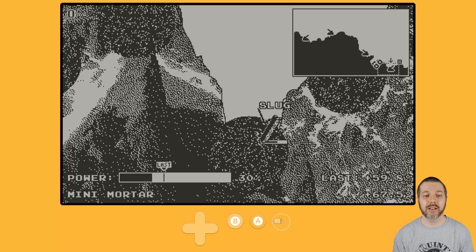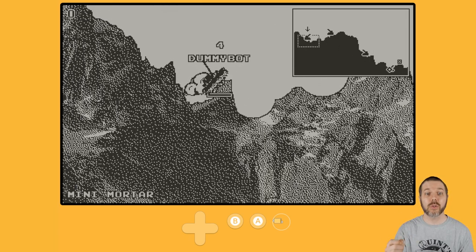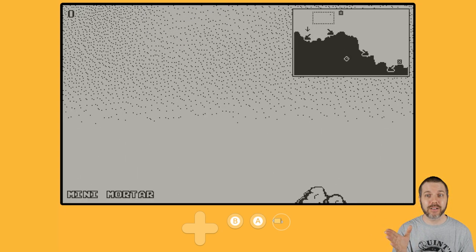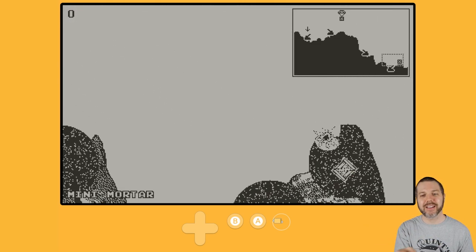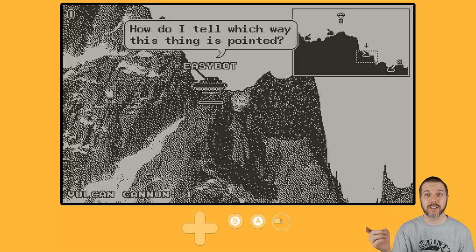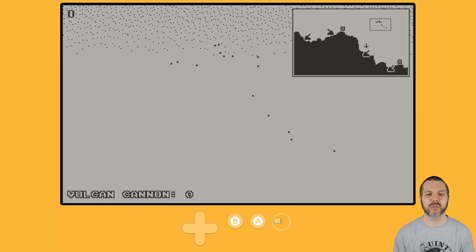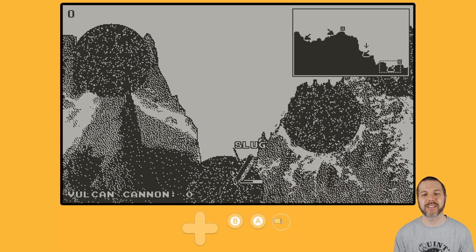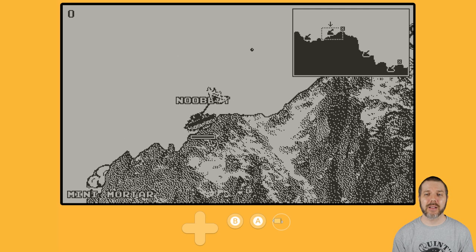If you can get the crates — the crates will give you additional weapons in the stages. On the map there's one in the sky that's falling, and one right down in that rubble next to me, so that's a possibility. Easy Bot is launching a whole host — and that's on me. You missed me, buddy. Nice try, but not quite.